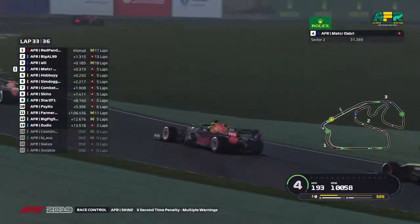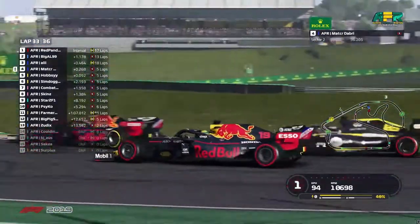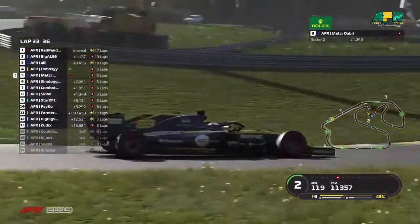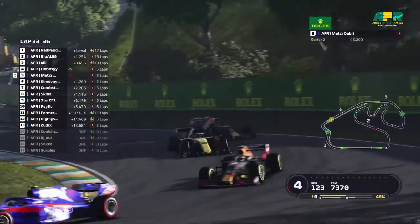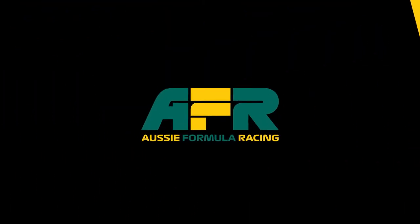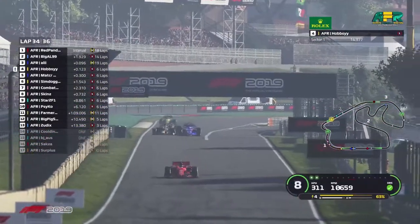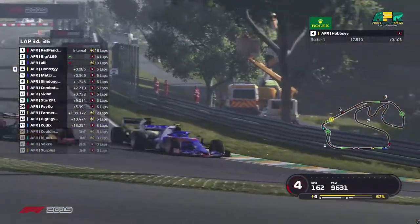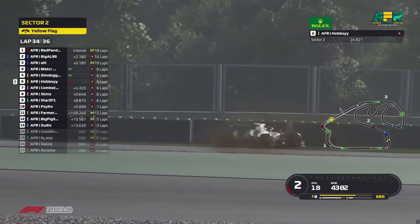Let's get to three seconds. Ali is going to have to hold on to the back of Big Al as Hobbsy goes up the inside of Matt. They're now fighting, bickering — there's a little bit of contact. They get out of shape but keep it on the track. Hobbsy holds that position. Big Al hasn't been able to do anything. Oh, we're going three wide — Oh no! Hobbsy spun it and he's into the wall!